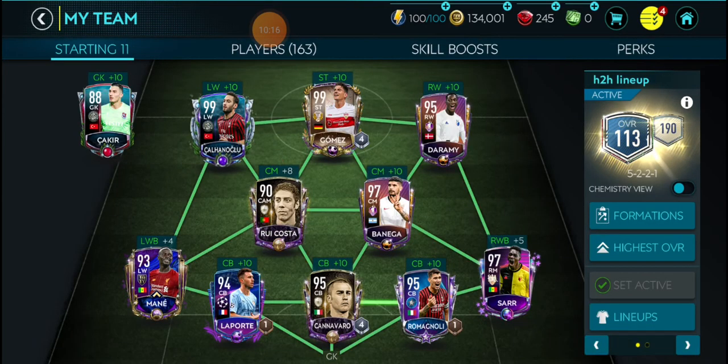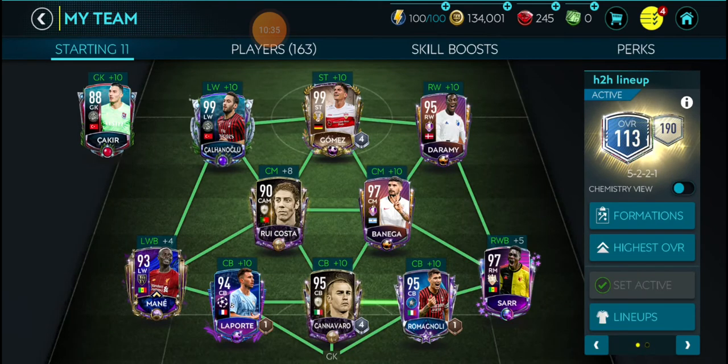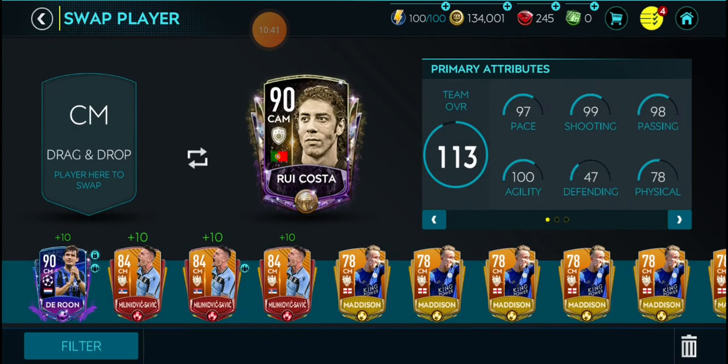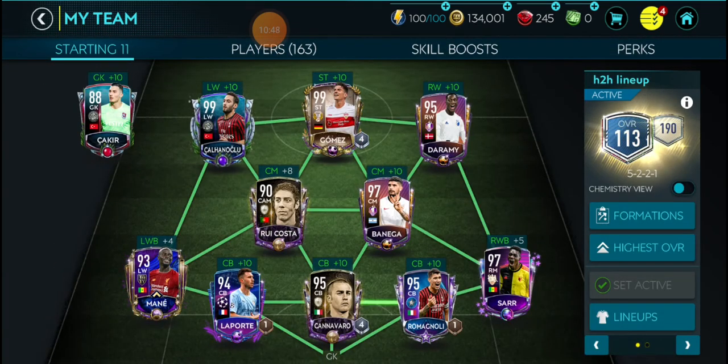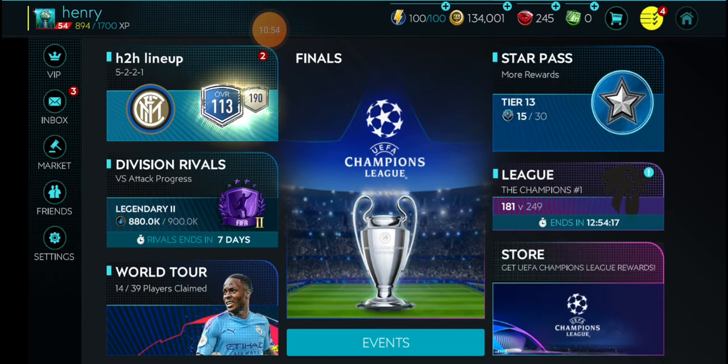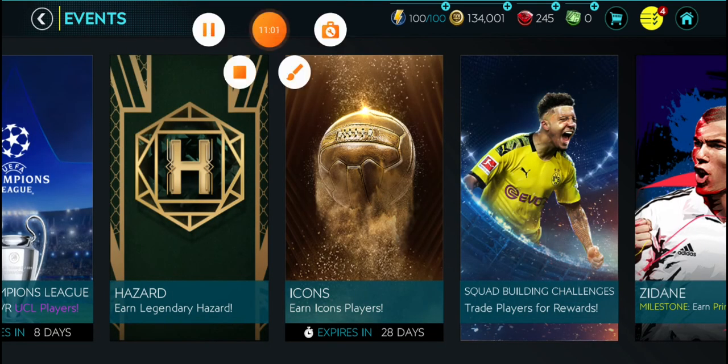I could put Roberto Carlos on the left. I could put KDB 104 in the middle, or I could put KDB there and Zidane there — that would be one of the options. Or I could use Ronaldinho as well. I have no idea what I want to go for — you guys, please help me in the comments.